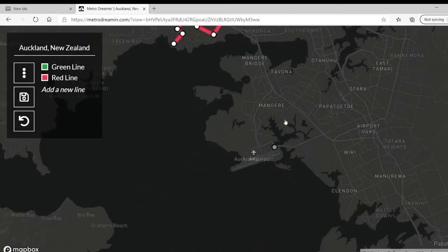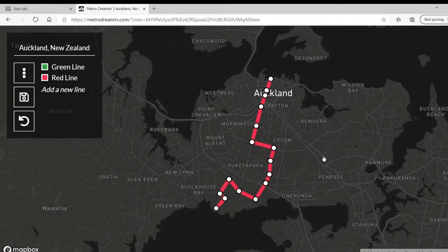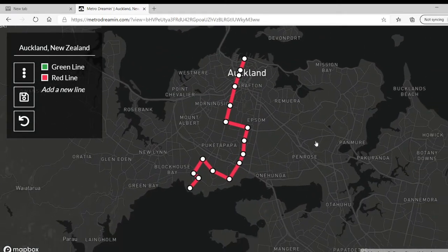Hey guys, and welcome back to the creation of the fictional Auckland Metro. As you can see, we have the red line here from last time, which we created in episode 1.